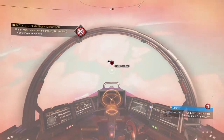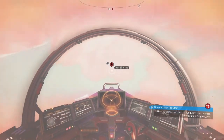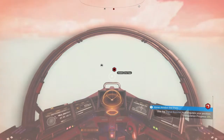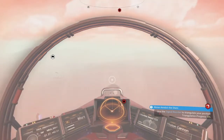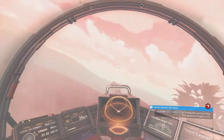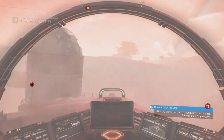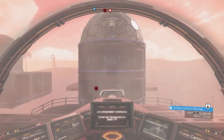Unfortunately, no matter how many batteries I add to this base, I can't get the power to last all night. It seems to go off about two or three minutes before sun up. So if the power is not on, just wait a couple of minutes and it'll come back on when you land.